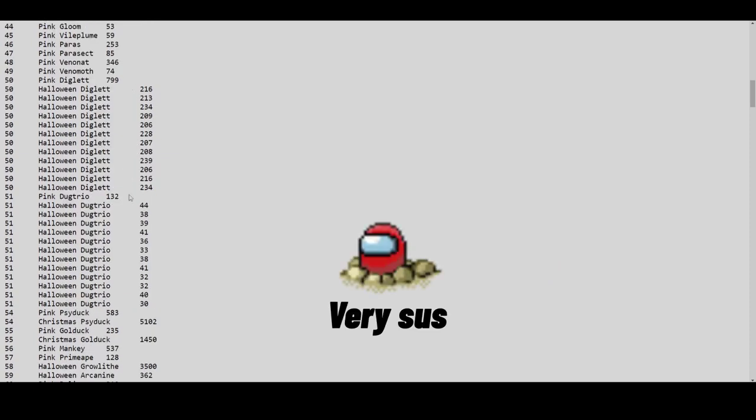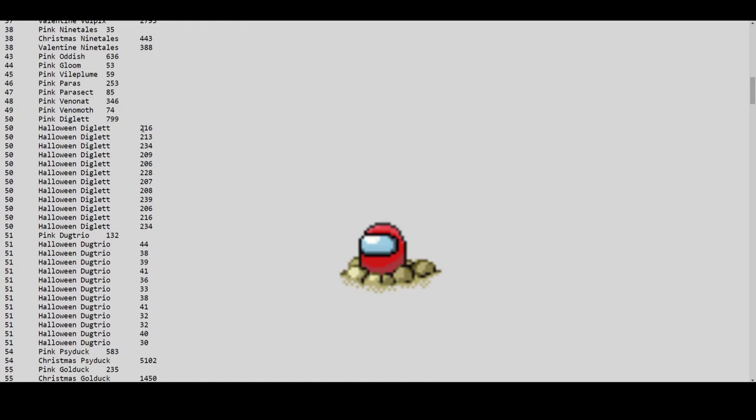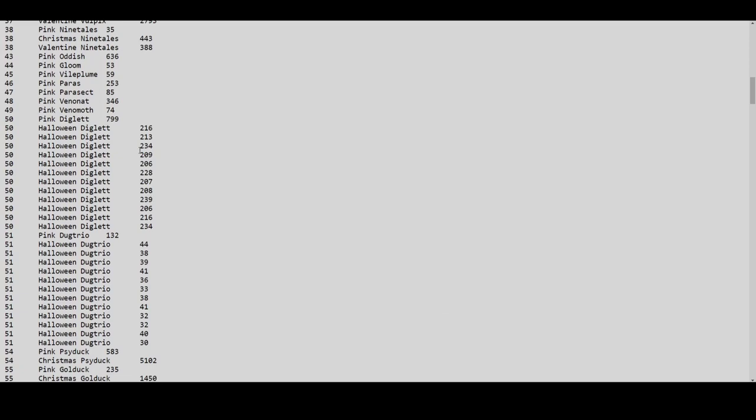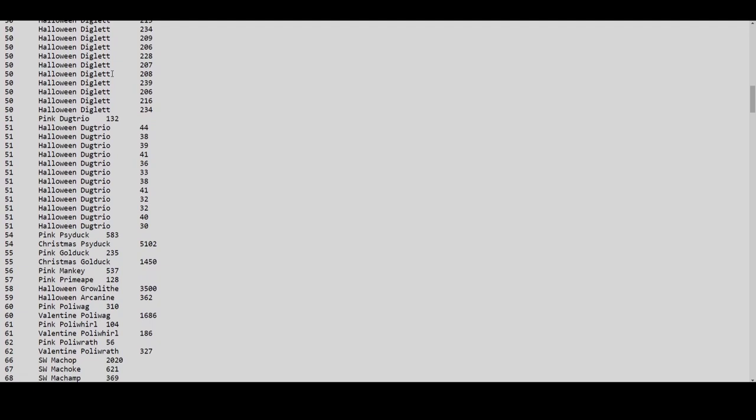Halloween Diglett has around 200 of every color — about 12 colors, so that's roughly 2,400 Digletts total, not even counting Dugtrio. Halloween Ekans is only 246, which is basically the same count as one single Halloween Diglett color. So even though I thought Halloween Ekans was easy to find, it's actually much harder than Diglett.